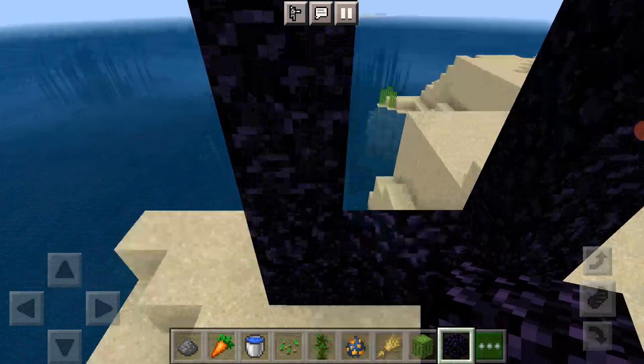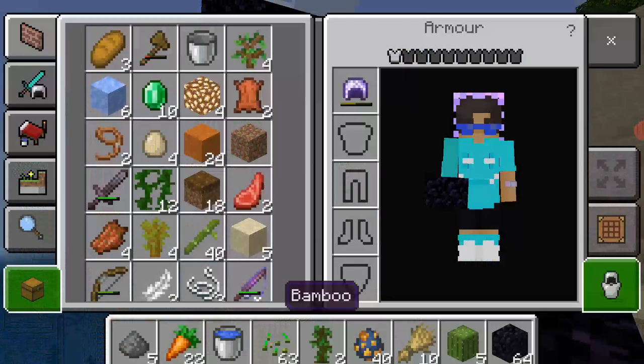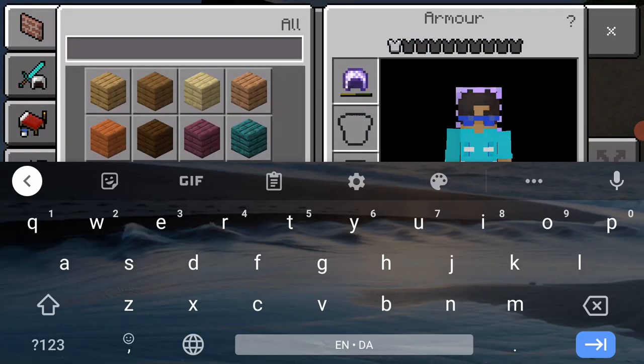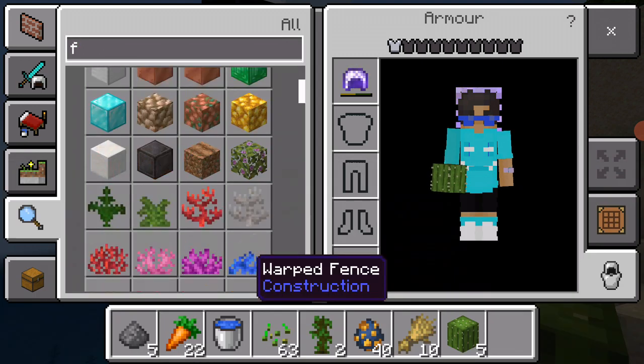This is how big my nether portal will be — just a bit too big. Now we're going to get some flint and steel.